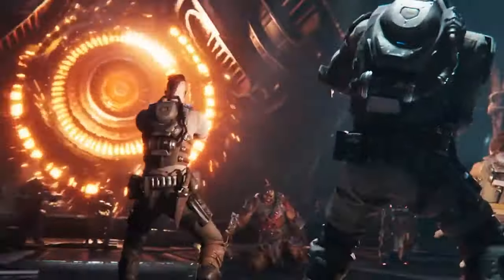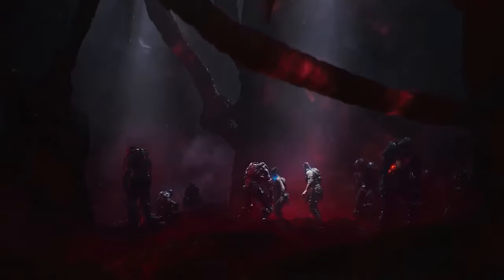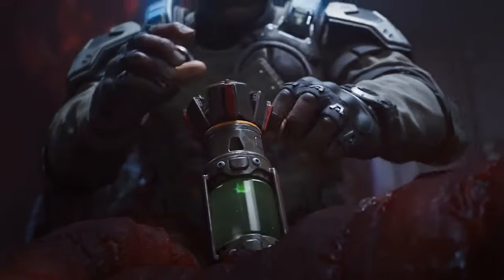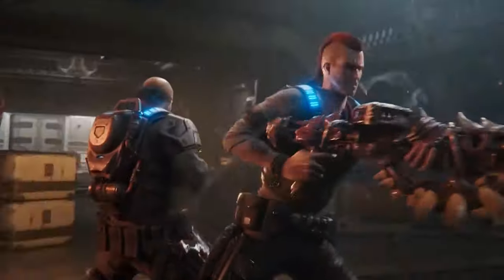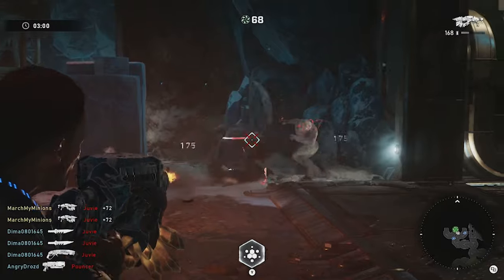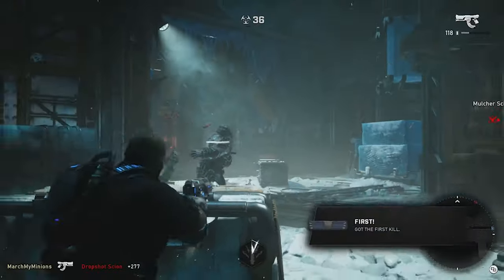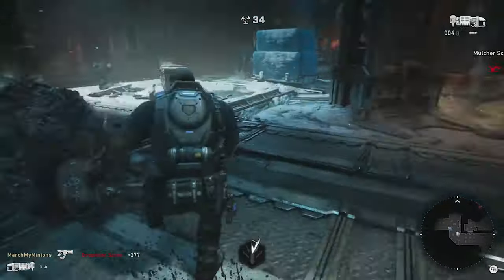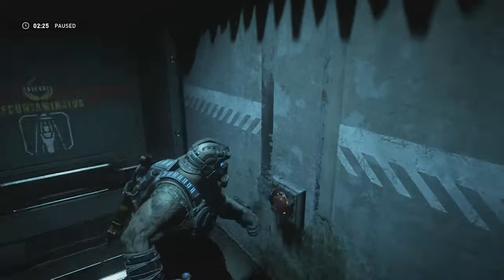Escape was revealed at E3 2019 as Gears 5's big marketing push. Escape pits a team of three Gears to infiltrate a hive, plant a venom bomb, and escape before the venom spreads to the rest of the hive. Its foundation, gameplay-wise, is fantastic. It has a lot of elements of Horde, battle royale modes, and campaign missions, with players having the class system at their disposal, only starting with a pistol and having to scavenge for weapons and ammo as venom pushes players closer and closer to the exit, as well as small story elements that tie in with the established lore.